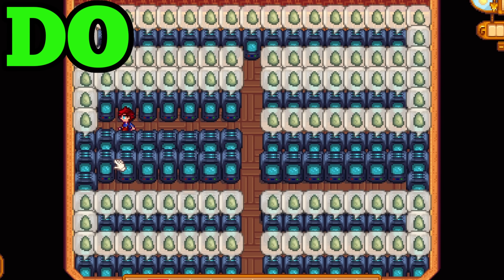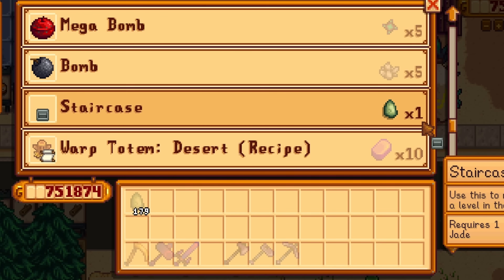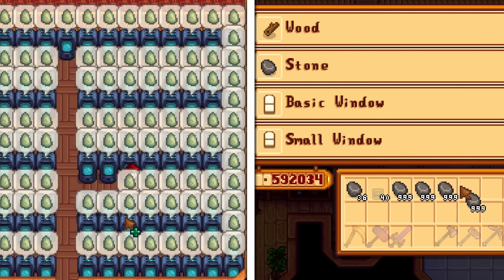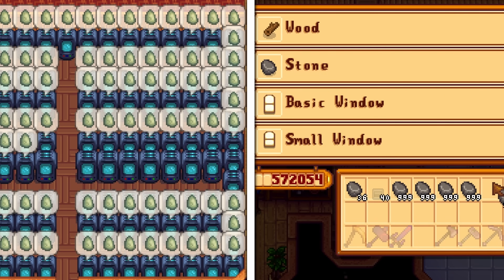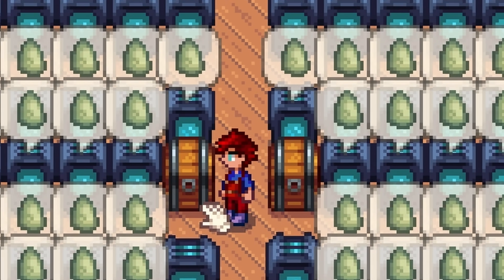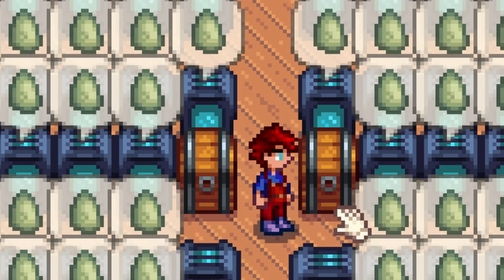Do duplicate jades using crystallariums and then trade those in at the Desert Trader on Sunday for staircases. This is almost effortless once you have a couple of crystallariums. This is the only viable way to get staircases in the game without having to break the bank. You can accumulate thousands of jades really easily using crystallariums. If you don't abuse this method, you are just playing the game wrong.